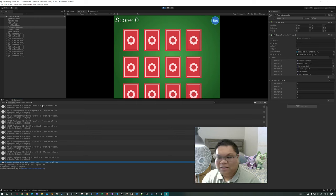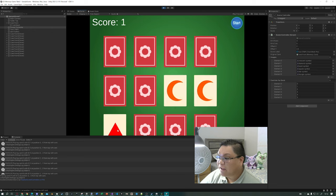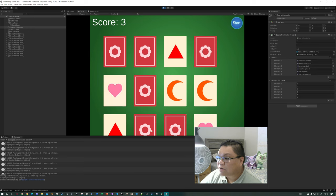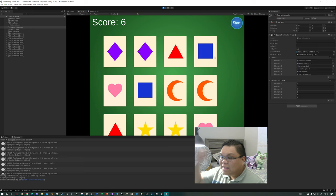The debug console shows 'negative 0' which in some contexts actually is a thing — it's basically the same as 0. Let's play this game; it's the same game as before except I have two new card types. Diamond and crescent — no. Triangle — no. Heart, star, triangle — I know these were triangles. Heart — maybe. Star matched. Square, diamond — matched.